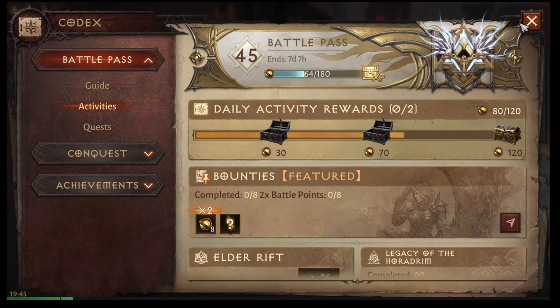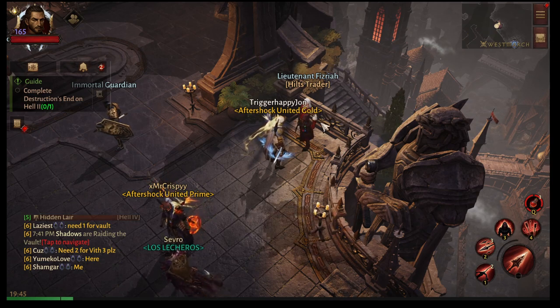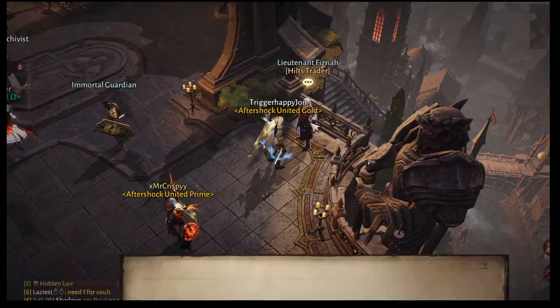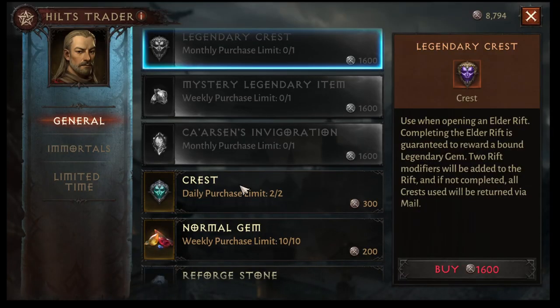You may ask yourself: why do I care and why are you bringing this up? Well, I'm bringing it up for several reasons. One, you need to be grinding your enigmatic crystals to get your gear up, right? By completing challenges, that gives you hilts. With those hilts, what can you do to help? You have a few different options. Let's talk about your options as far as what to spend your hilts on, what's going to be the most return on your investment, and your time investment.